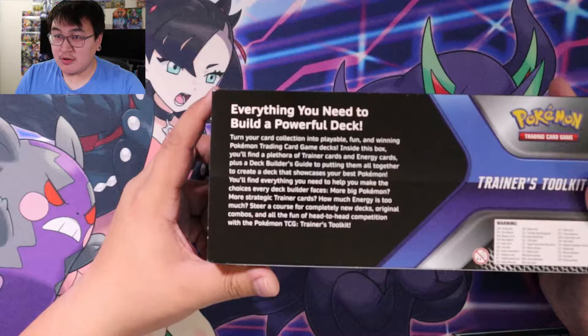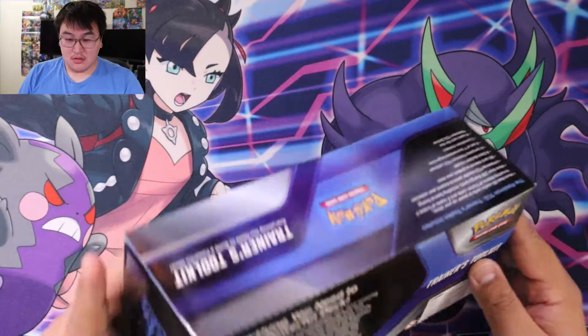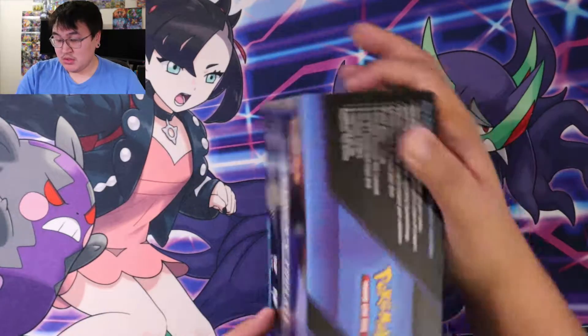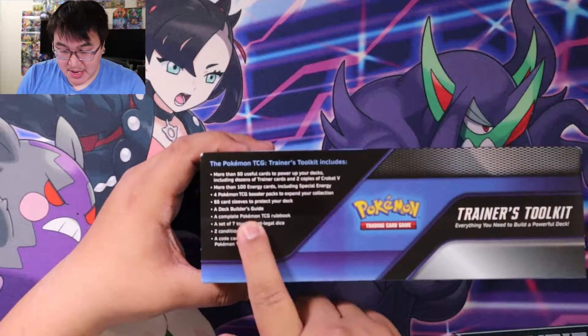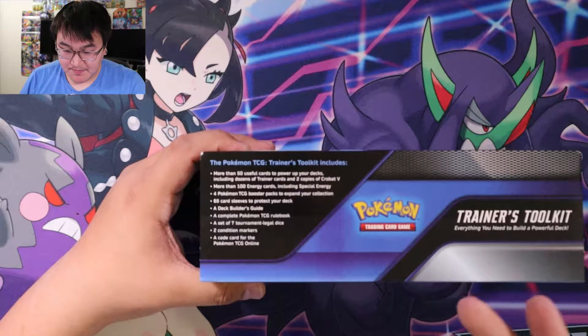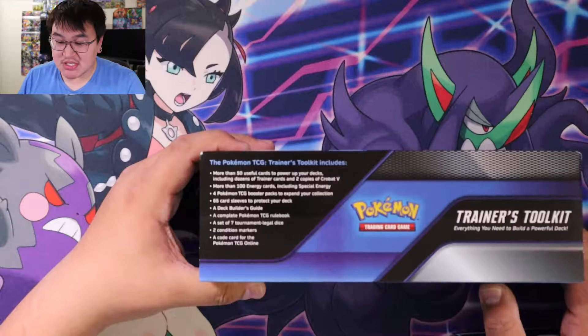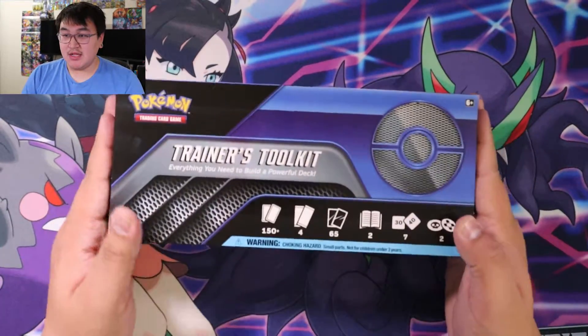Here it is if you want to read it. So four packs, 65 sleeves — oh, sleeves, that's what it was. Dex Builder Guide, 100 energies, and 50 staple cards. Yeah, let's get into it.